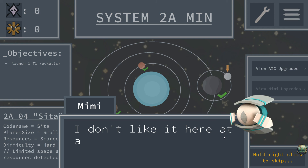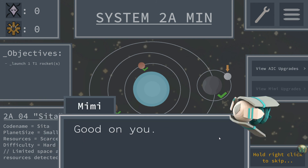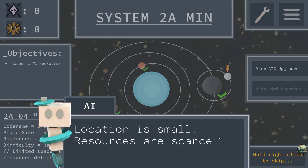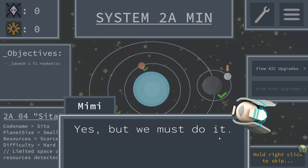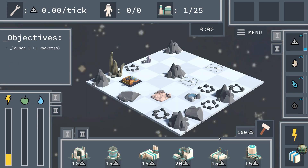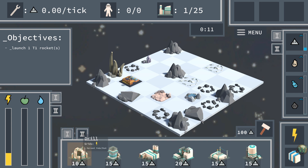I wish to start anew. This planet is suitable for launching a rocket. Location is small, resources are scarce — building a rocket will be difficult. Yes, but we must do it; I trust it must be possible. Okay, so we are on a very small planet and we have to launch one rocket. That means we need to make some Horm, because we have to have Horm to get there. Looks like there are four things to smash.